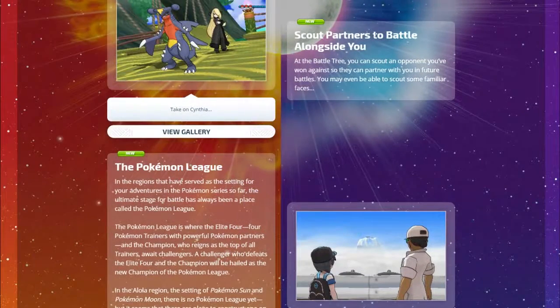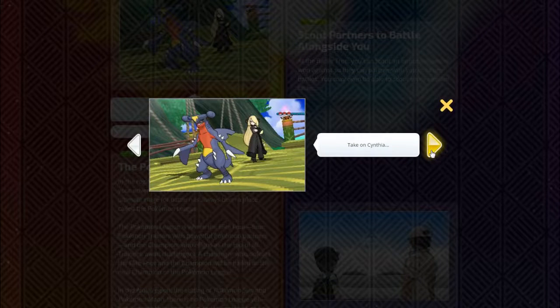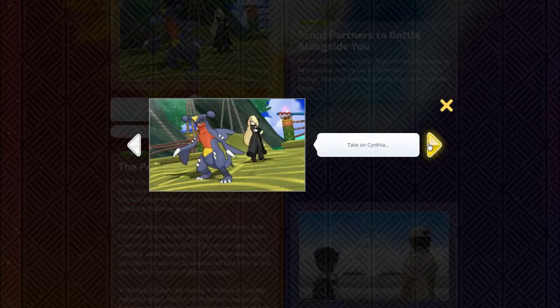At the Battle Tree you can scout an opponent you've beaten to partner with you in future battles - you may even scout some familiar faces. Cynthia is the champion of the Sinnoh region, proclaimed one of the strongest champions of all time. Your first game was Diamond, so you might have to battle her in the Battle Tree eventually. There are multi battles shown with Wally as well.